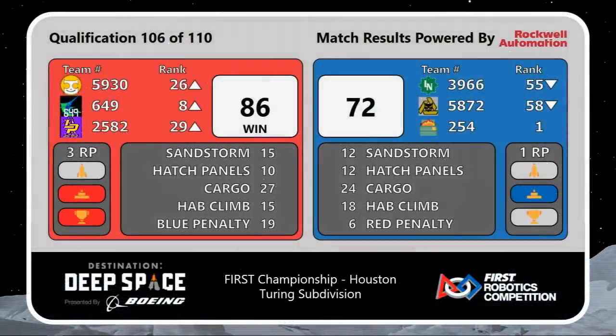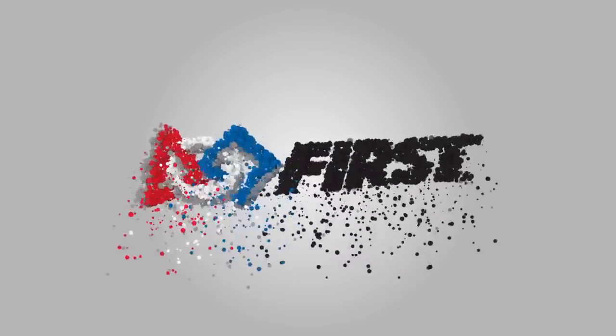The Red Alliance wins the match with a score of 86 to 72 and picks up three rank points towards each of their averages. That's going to move M. Setfish up from ninth into eighth.